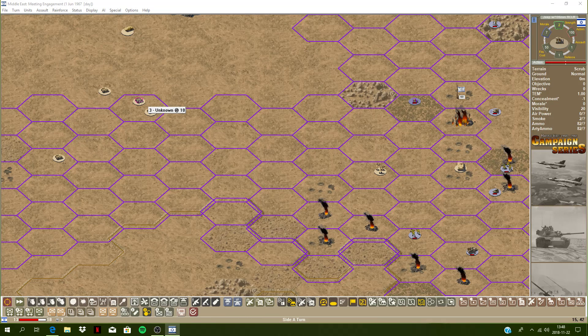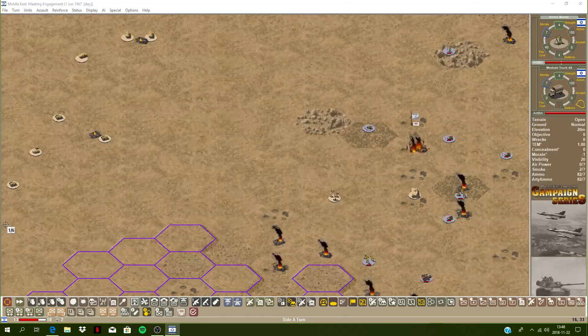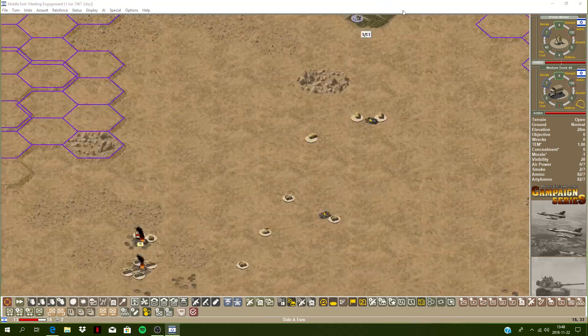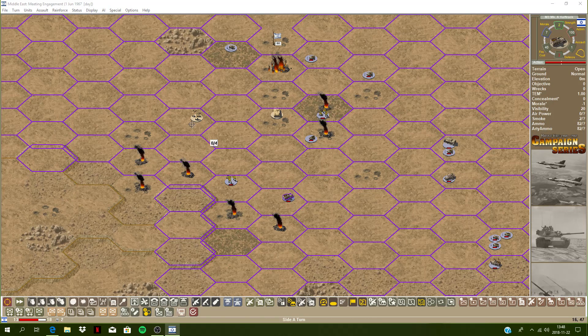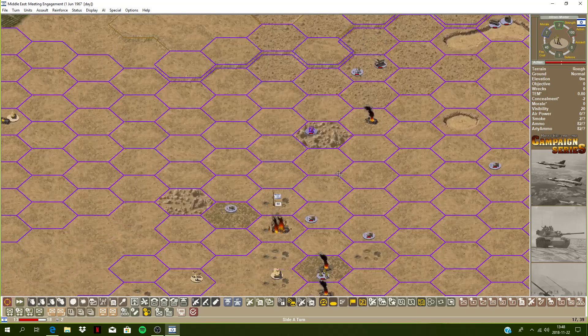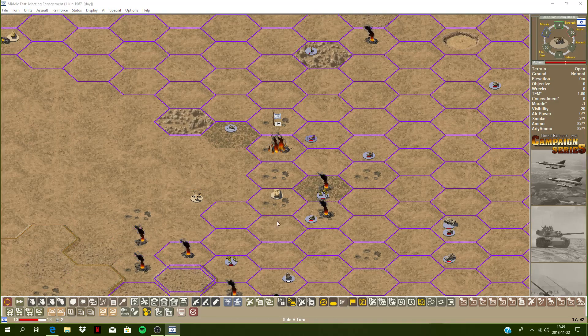Got some infantry here — fire — yeah, they got eliminated. Those tanks have been pounding my infantry down to one or two stands. Recoilless jeeps here — maybe they can reach these tanks. I think I want to fire at these instead. They retreated — took some out, good job. Got some infantry here with this armored infantry platoon. This mortar here can maybe rain down some direct fire, but visibility is pretty limited right on the top of that hill, so I might just plot it.